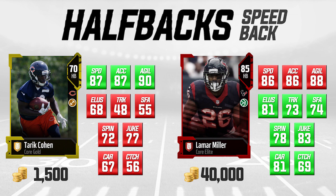On the left, Tariq Cohen is going for about 1,500 coins. Lamar Miller on the right is 85 overall, going for 40,000 coins. Tariq Cohen is 70 overall — a very low rating — but he has three attributes we really look for in a speed-based running back: 87 speed, 87 acceleration, and 90 agility. All three are elite and actually higher than Lamar Miller, which is interesting given that Miller is known as a speed back.